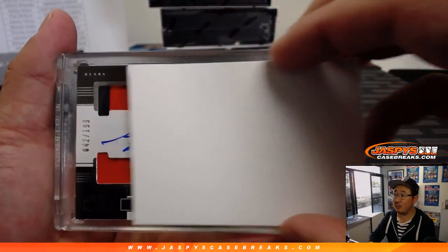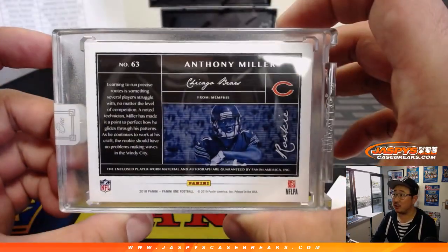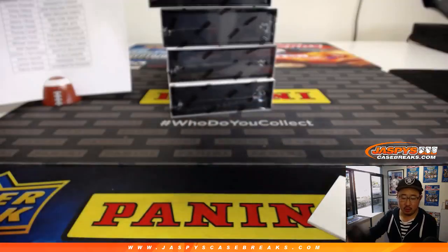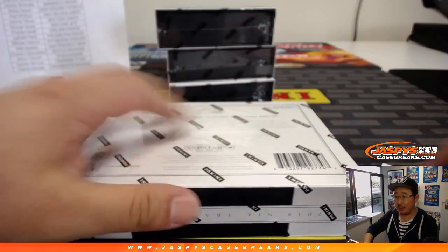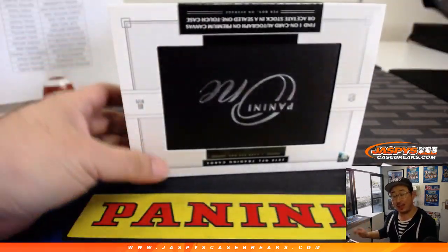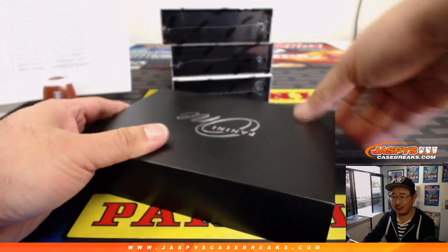42 out of 199 for the Bears — Anthony Miller, two-color dual relic, on-card auto. Bears. There's Michael Kuntz with the Bears. Landon says both Baker and Josh Rosen are loaded in this product? According to Landon, that's what he says. So let's not give up already.